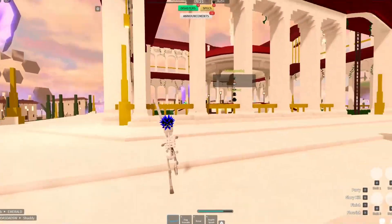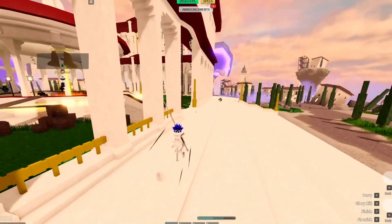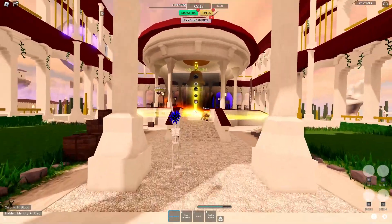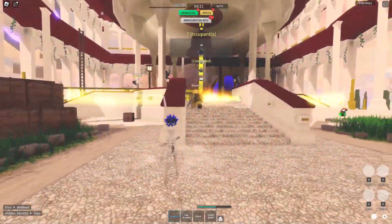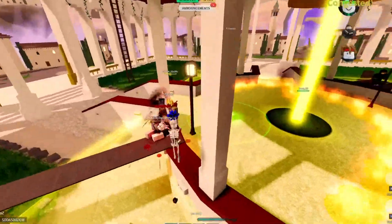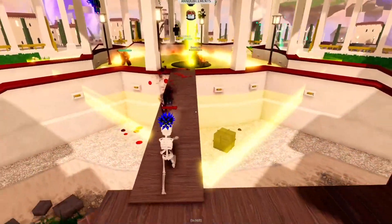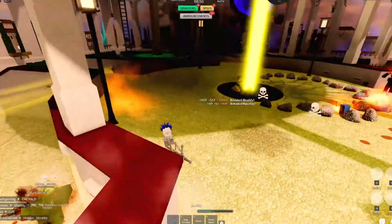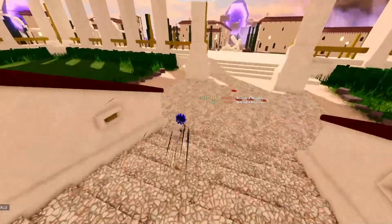This next one is KOTH — King of the Hill. The goal is to be the king: there's a zone in the middle and you want to capture it or stay inside as long as possible. The longer you're in there, the more points you get, and the more points you have, the higher you are on the leaderboard. This probably might be one of the modes I play the most.